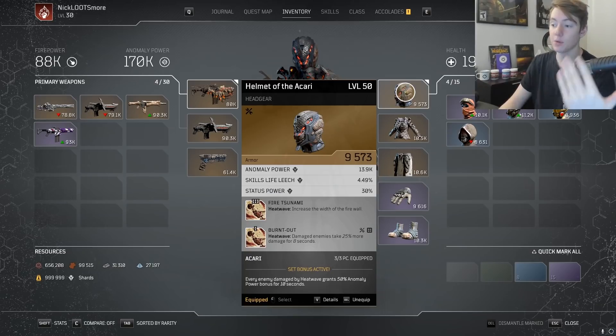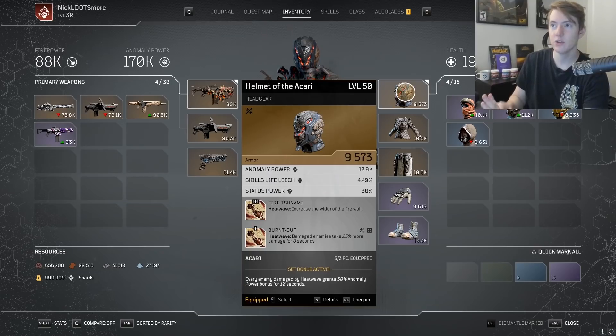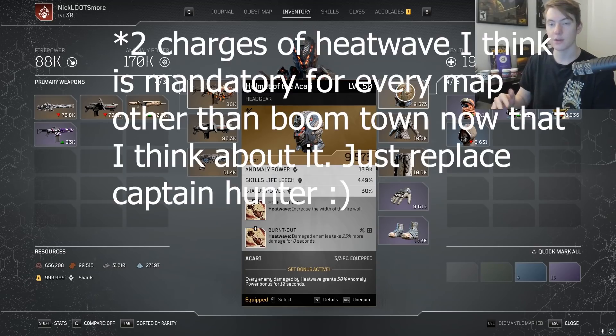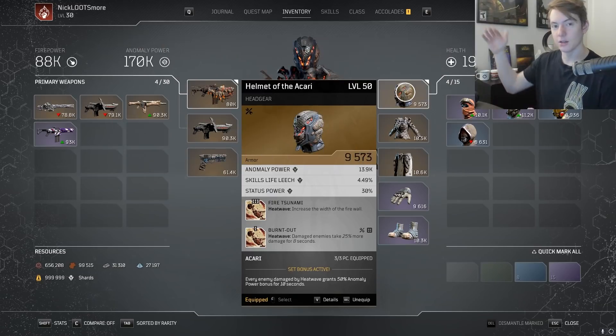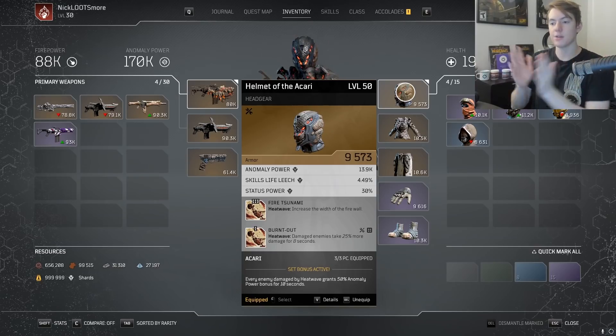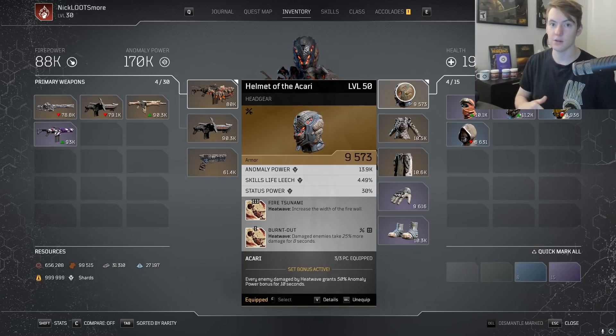So first off, the Ikari helmet with Fire Tsunami increases the width of the firewall. This one isn't completely mandatory if you're very aware of how you spam your firewalls. If you use the Ikari boots instead, you can make it so you have two charges of Heat Wave. This might slow your clear times a little, but it may give you a higher ceiling for overall Anomaly Power, and if you position correctly you might be able to get more value. However, increasing the width is incredibly helpful when enemies are spread out rather than in a tight clump, guaranteeing you get the extra AP.